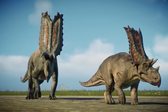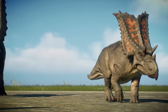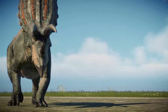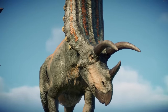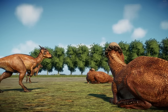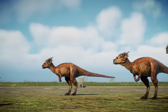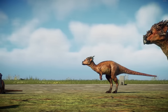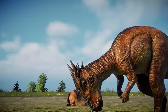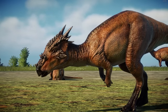Pentaceratops and Chasmosaurus are two of my least favorite ceratopsians in Jurassic World Evolution 2, but combining them like this makes them much more interesting additions to my parks than just on their own as adults of their own species. Pachycephalosaurus and Dracorex are an obvious combination for this purpose — you can throw Stygimoloch into the mix as well. Pachy and Draco are two more examples of species I'm not much of a fan of on their own, but creating a little family with these two is really fun for a park.